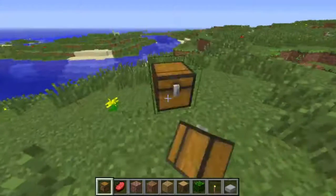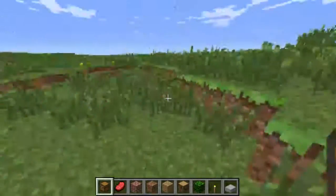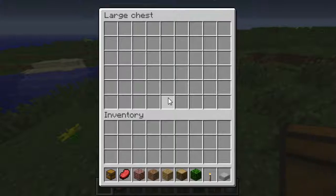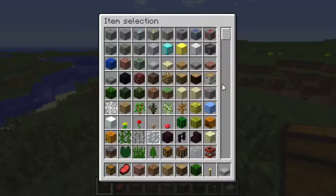Wait, is this the version where you can't open a chest in creative? Look at the chest you're holding, it looks so weird. Oh, you can't - same sound effects and everything for that.